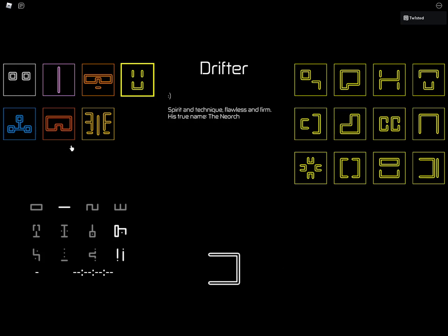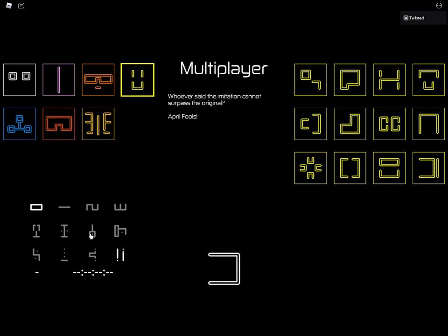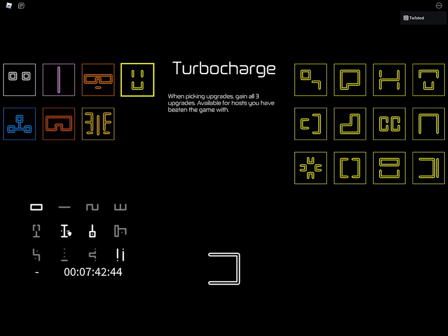Hey guys, welcome back to a new video. I'm going to show you how to get Drifter. Let's get straight into it. First, you don't need turbo charge or overclock, but I will recommend you use it if you have the game pass.